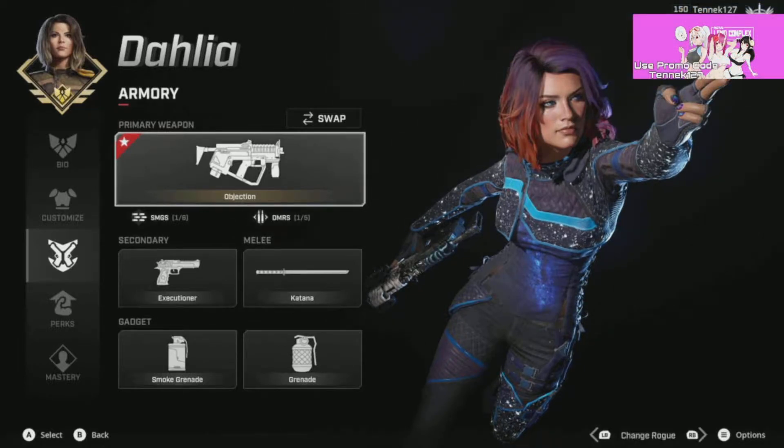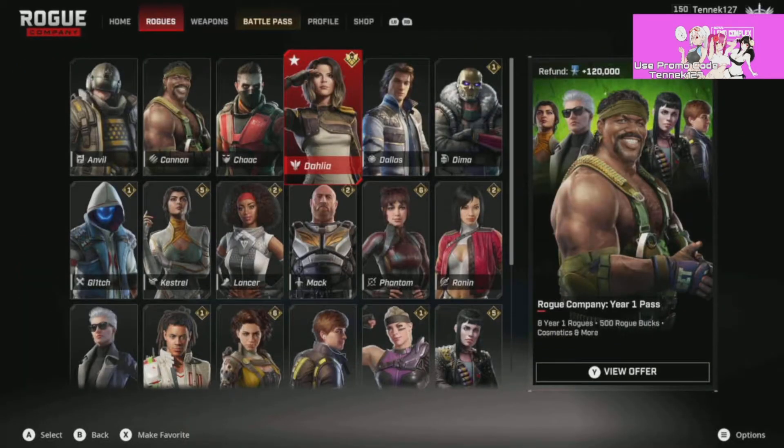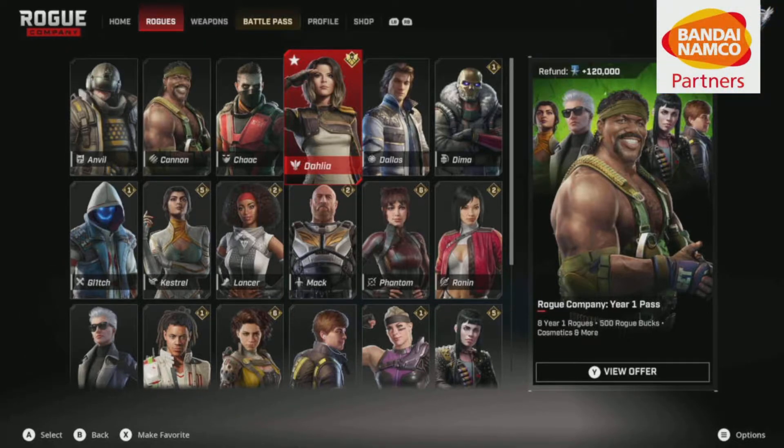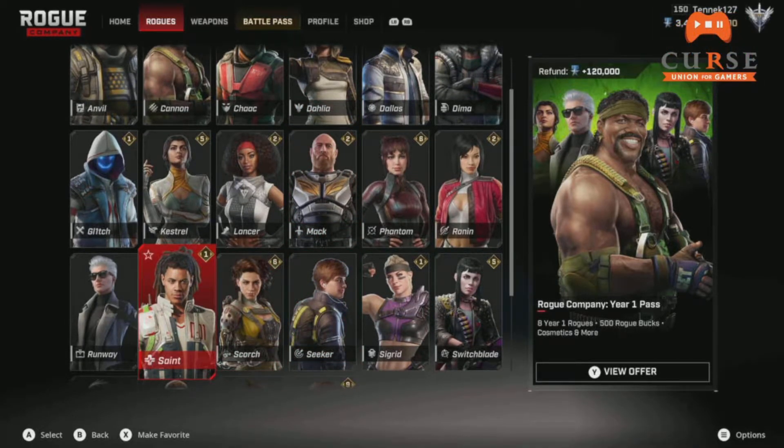I really am a Dahlia main in Rogue Company. I have tried messing around with a lot of other rogues and I do have some that I like. However, I have a lot of knucklehead friends who like taking every new main I set my eyes on. I tried getting Scorch — fail, somebody took her. Wanted Kestrel — fail, somebody took her. I even gave up on getting a Duelist and went after Switchblade — guess what, somebody took her.